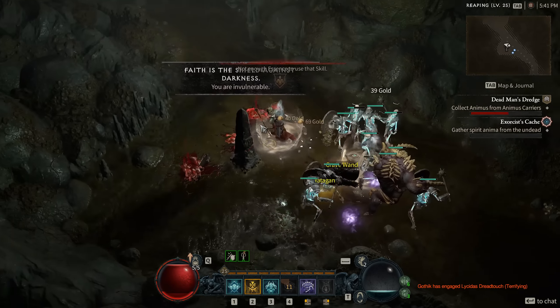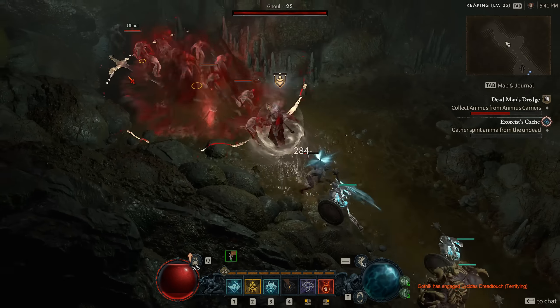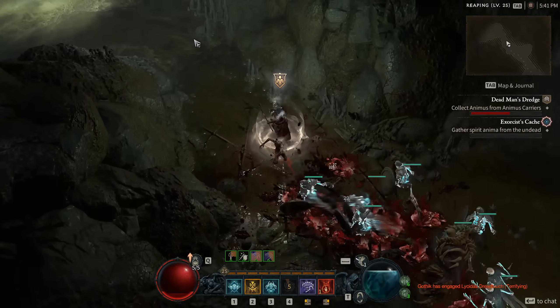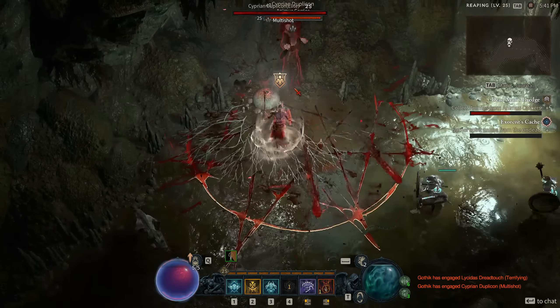Next up is the Curse category, which is the smallest skill category for the Necromancer. However, these curses are very strong, and most builds will probably have at least one as a filler spell.